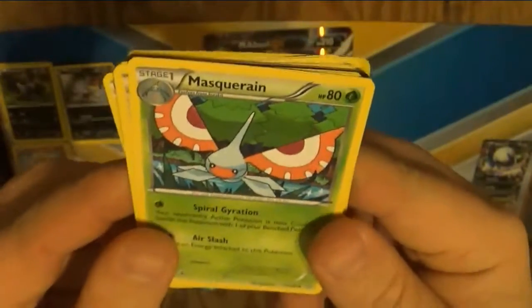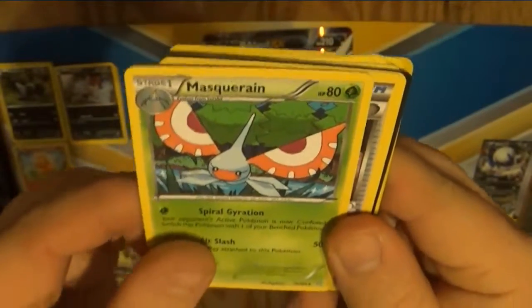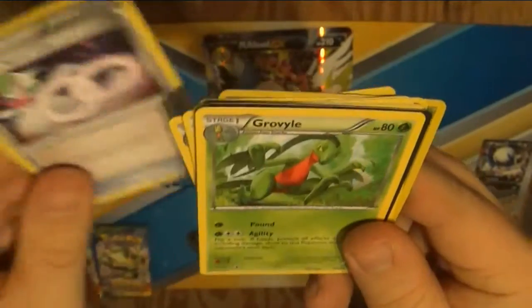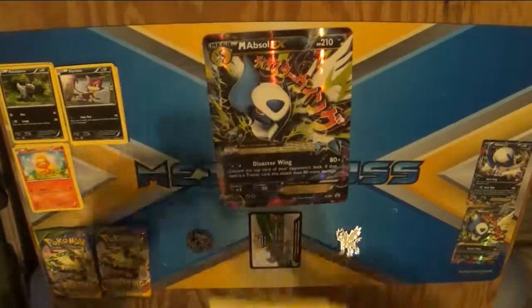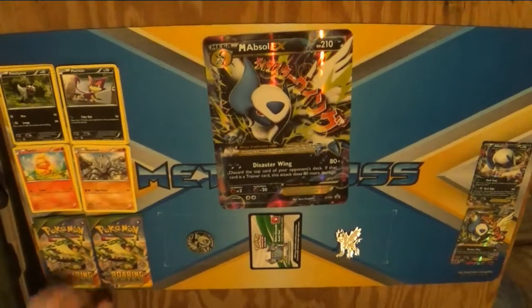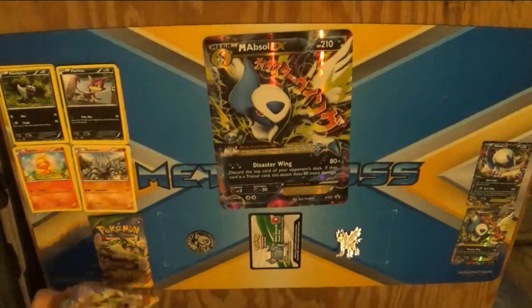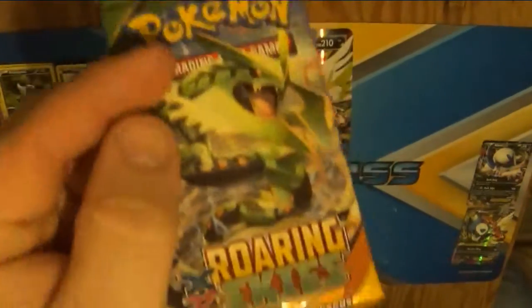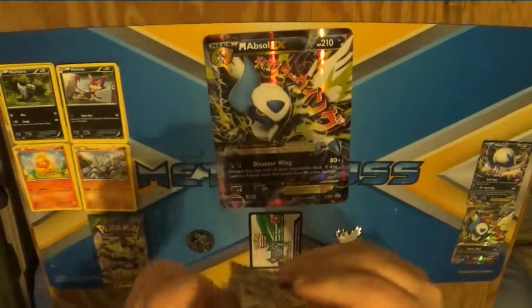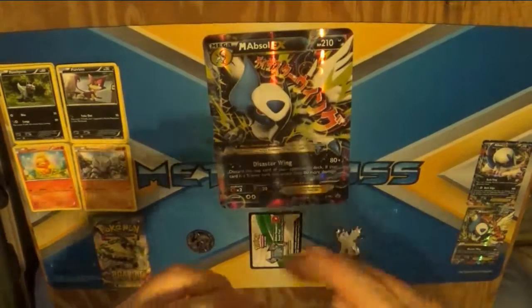The rest of this is gonna be really unexciting after this one. We got Masquerain, and a Guard of War Spirit Link, and another Grovile. I can't even breathe after that! It doesn't help that I'm already having to sit at a weird angle just to film this right. But getting that Primal Groudon right there just made everything really hard. Wow.